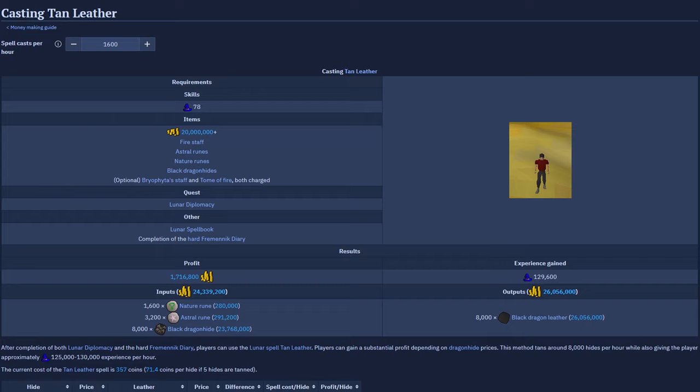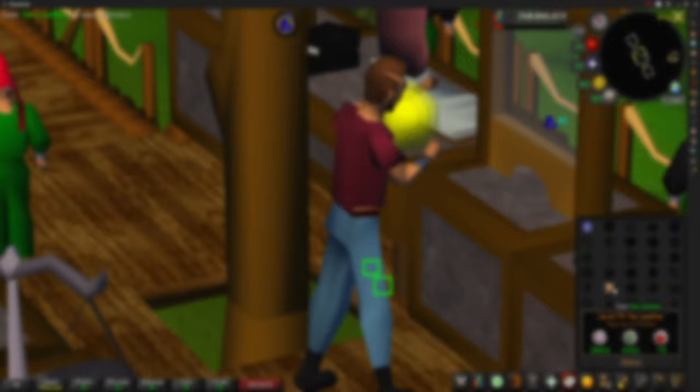Welcome to season 7 of the wiki money making methods series, and today's money maker is going to be Casting Tan Leather. The requirements you will need to be able to do this method are the following.